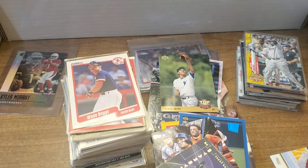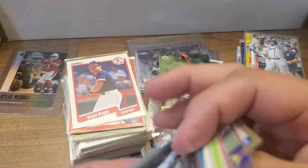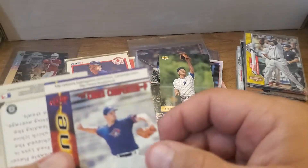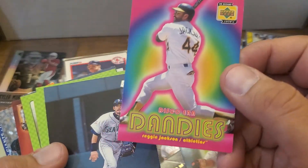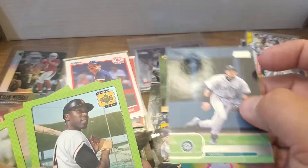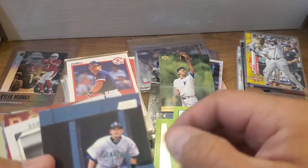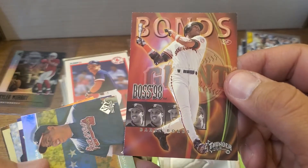There's more, there's more — I hope you're enjoying this, I am, holy moly. Pujols. Judge, the machines, Ken Kim and Nitti, Chris Carpenter. Disco Era Dandies — that's pretty cool, I've never seen anything like that, from 2001. Another Ichiro — look at this, Bellbottom Bachelors, McCovey, Foster, Schmidt. There's another Ichiro, another Ichiro. Barry Bonds Boss from 98 Thunder.